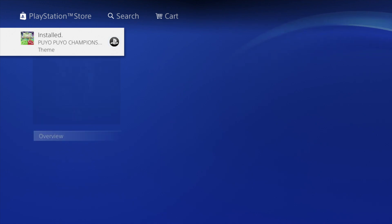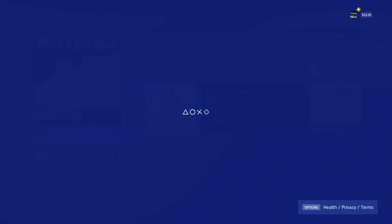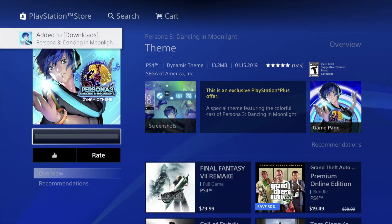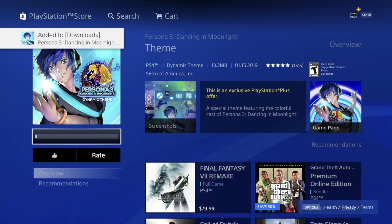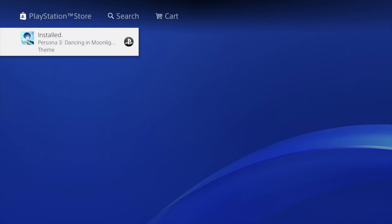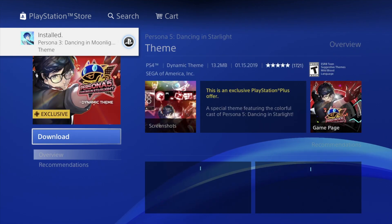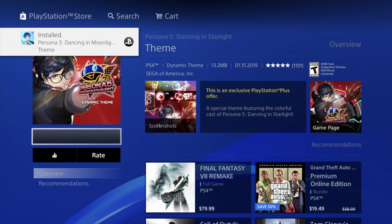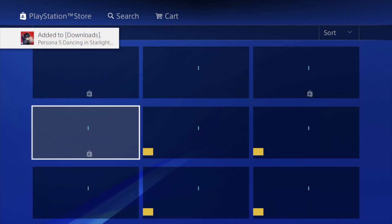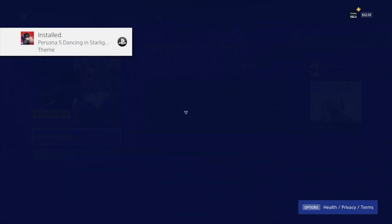Now there are other things we downloaded — you saw that 7-gig one, those are different. We're gonna download this as well. Persona 3 theme — well, this is just a theme, so it will take some space on your PlayStation, but it's only 13 megabytes, so for most of you that should be okay. We can delete any of these things later on — any themes you don't like, go ahead and delete them, no big deal.